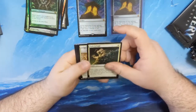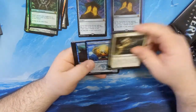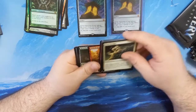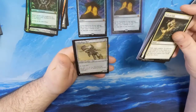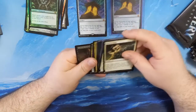Writing the Servant, Convolute, Vampire Nighthawk, Lawless Broker, Boiler, Frilled Mystic, Cauldron Dance, Pull from the Maw, Awakener, the Paternist, and Corath Knight.